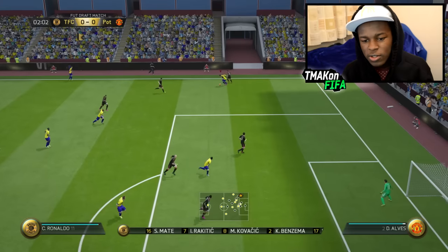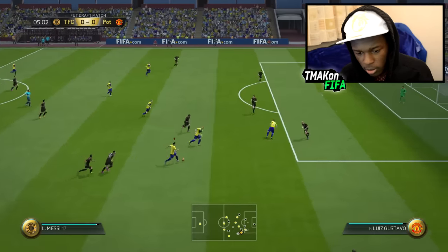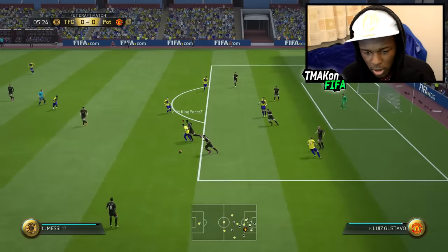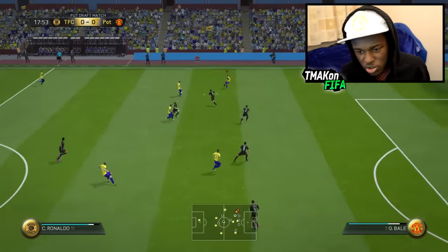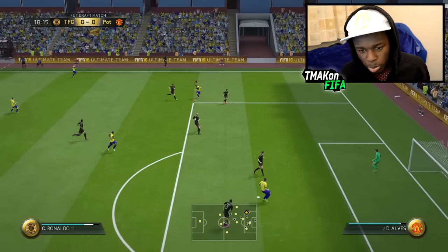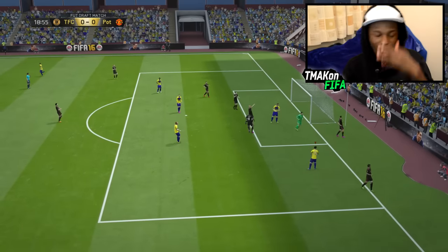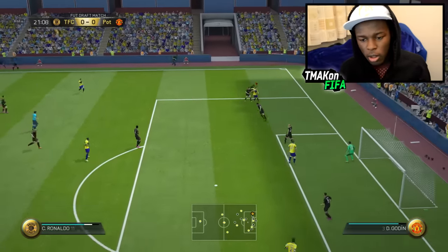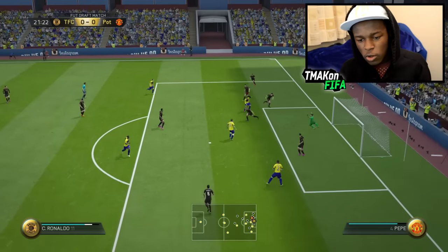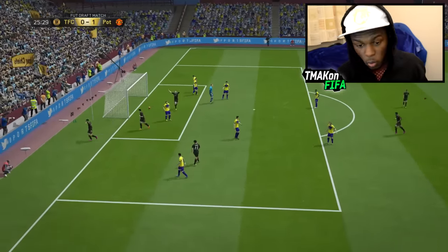Ronaldo on the ball — we know he's got the skill so he's definitely gonna use him. Messi there we go! Ronaldo — boom, pushes it, smashes it. Ronaldo, you need to pull out those five-star skills mate. Boom, come on — Ronaldo is pulling out his shoulder there.